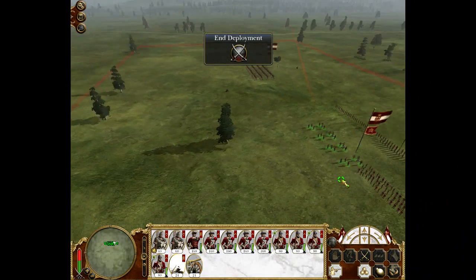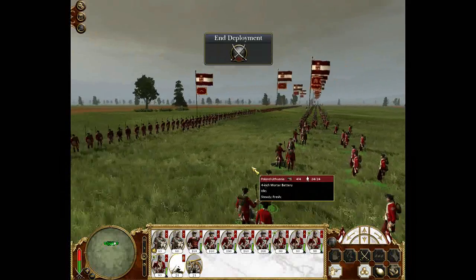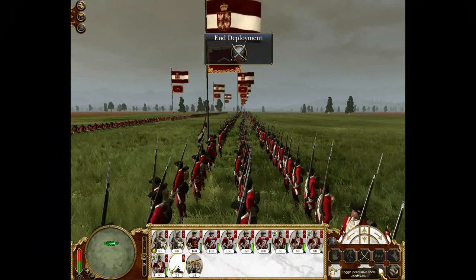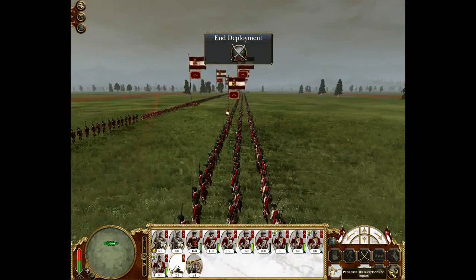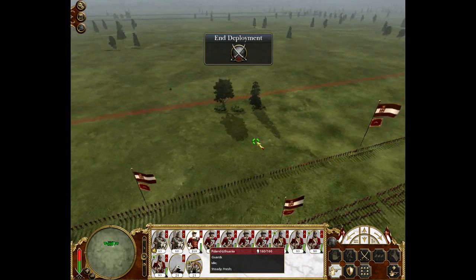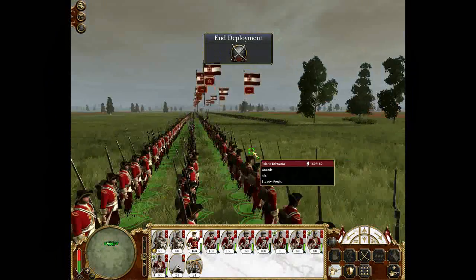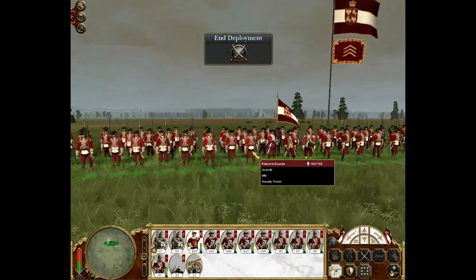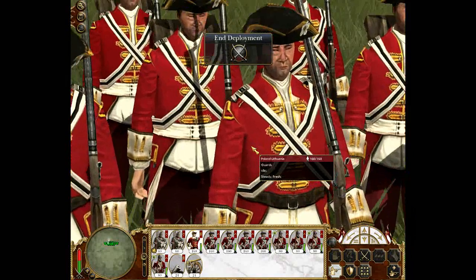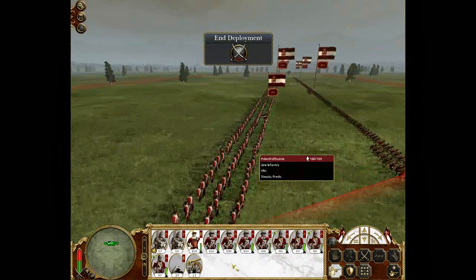Rifles are nice troops. And then I have one unit of Puckle Gun - I don't know why I brought them - and also one unit of 4-inch mortars, which are artillery that can shoot at a very long distance. I think they can harass enemy armor right now. I'm going to put them on percussive shells. I also have one unit of elite guards right here - these guys are the best soldiers my army can offer.